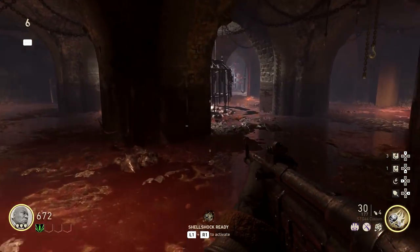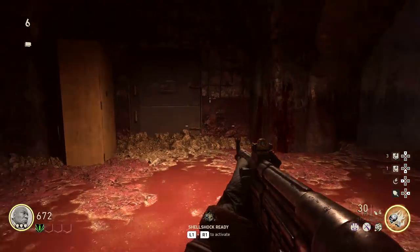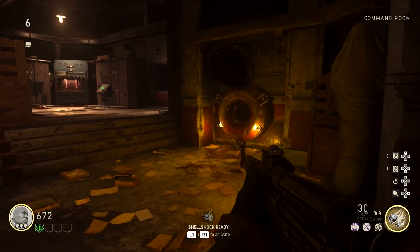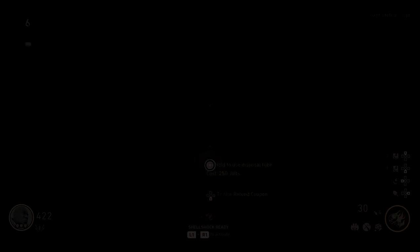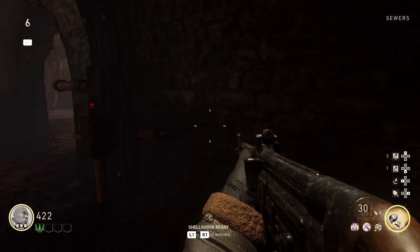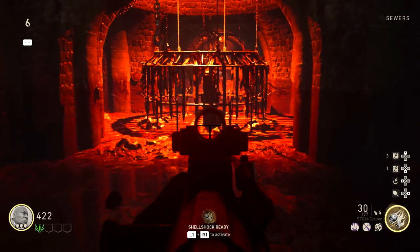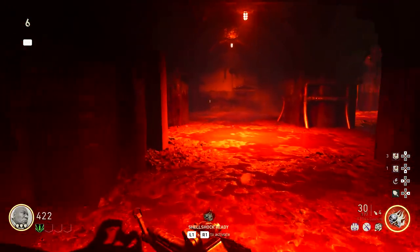To raise the cage fully, we have to find three fast travel sewer systems and take them to the Pack-a-Punch room. The first one is back in the command center, right there on the side wall — they're big and yellow and really hard to miss. When you see a big yellow hatch, open it up and jump in. Take the sewer slide all the way down and when you land you'll be back in the Pack-a-Punch room. Make sure you hit the button — that's going to raise the cage a little bit more.